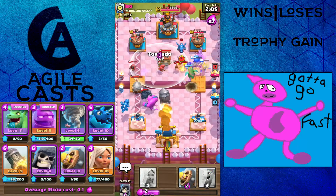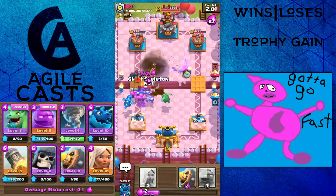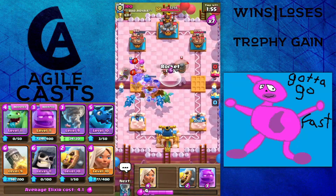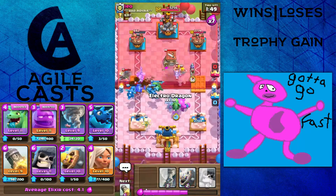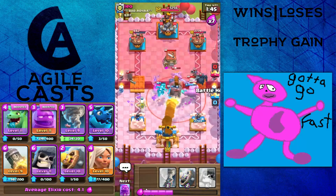At this point it's literally where you just spam any card that you have the elixir for at the bridge and you should be able to pull the win out. That's why I love that 7x. He actually had a really good defense there on the right — I got almost no damage off of that. I'm going to be able to Rocket all this. Almost got the E-Drag there. I'm sure I get some Rocket value. I'm not going to have to Nado any of this, and then I'll slowly get a counter push here.